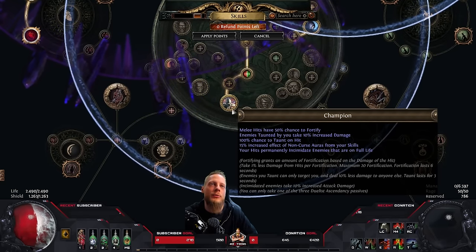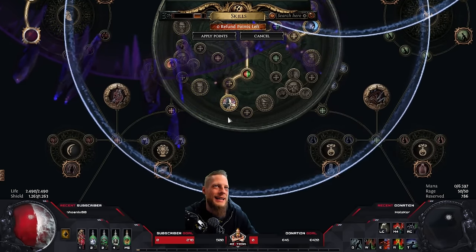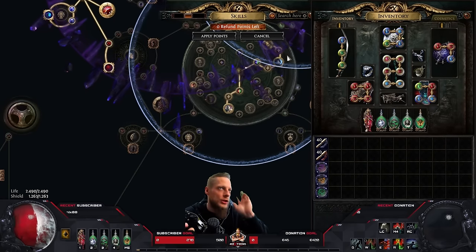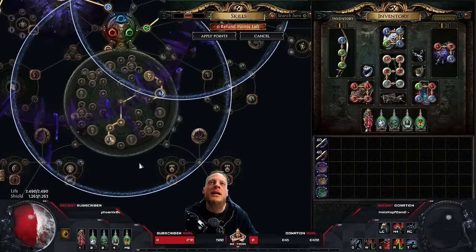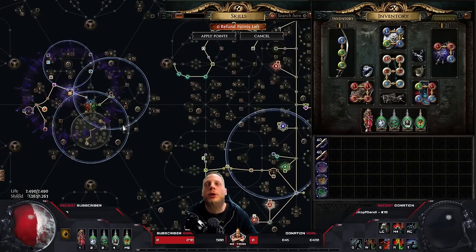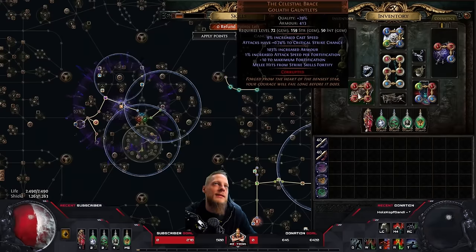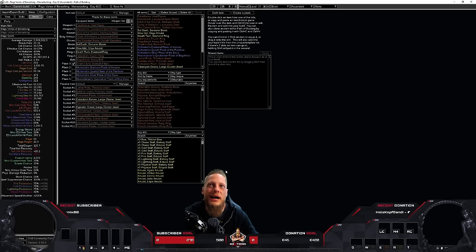The build didn't have anything else besides Arcane Cloak — no max resistance, no Determination, no Grace, nothing that makes it tanky. So I started optimizing it for my personal enjoyment: I added 100% spell suppression and the Celestial Brace, giving me 30 fortification stacks. With everything up and running the build is actually quite tanky. I'm not saying it can phase-tank all content, but for a speed mapping build it turned out a lot better than I initially thought.